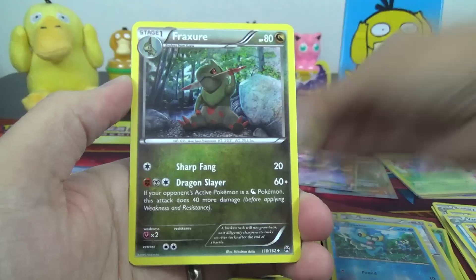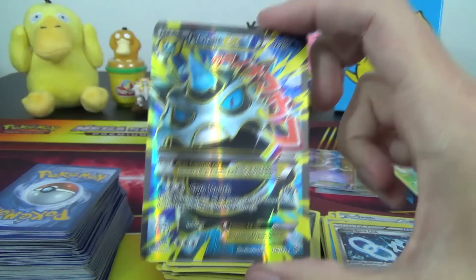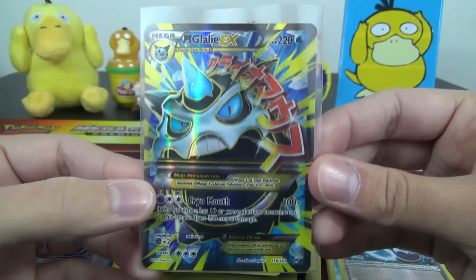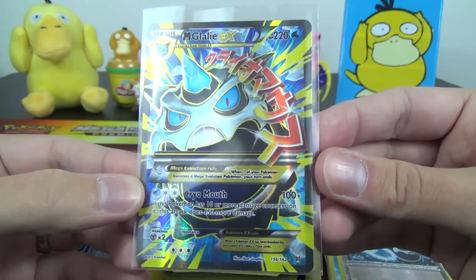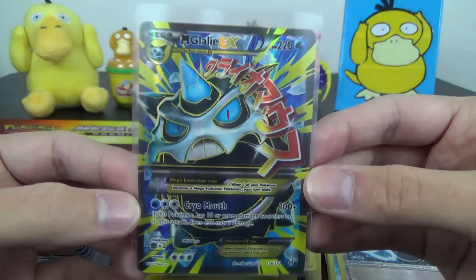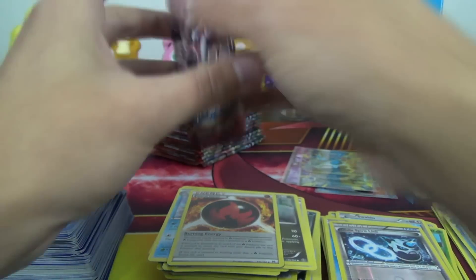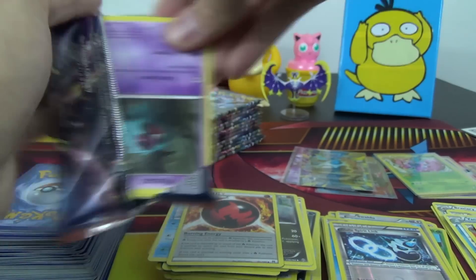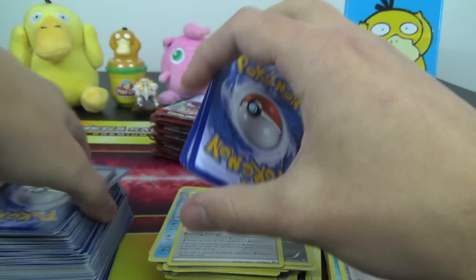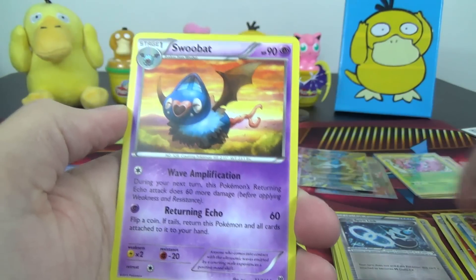We got our first Heavy Boots of the box — first one of those — Burning Energy, Glalie Spirit Link Reverse, and a Mega Glalie EX Full Art! With the Reverse Spirit Link paving the way — another shiny that shines so bright — with Cryo Mouth: 100 damage, plus if this Pokémon has 10 or more damage counters on it, this attack does 150 more damage. So if it's taken some damage in battle, it can swing for 250 for 3 energy. Some people have tried to make that deck work — for 3 energy for 250 is pretty impressive, but it has to have damage already on it, so it's kind of hard to make it work consistently. If you can pull it off, it can be a pretty dangerous threat — it's an interesting card.